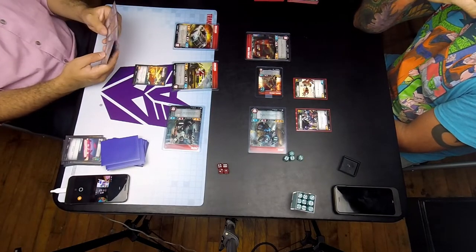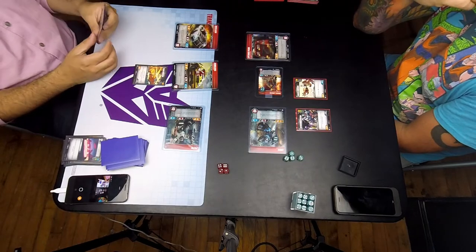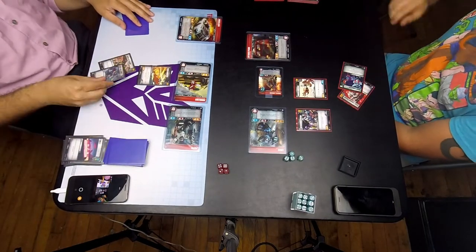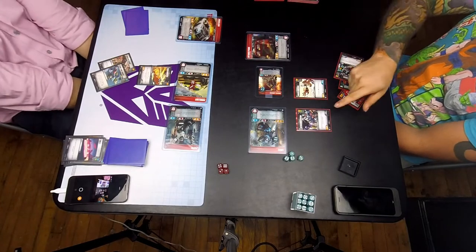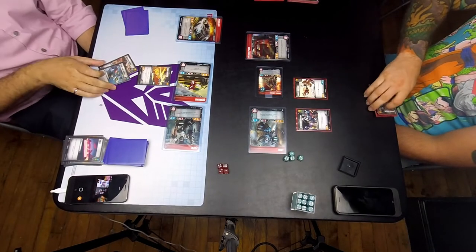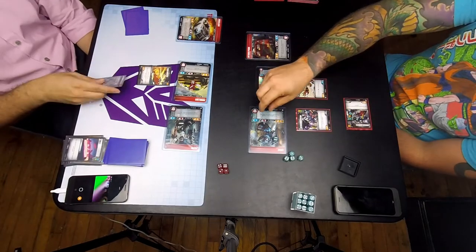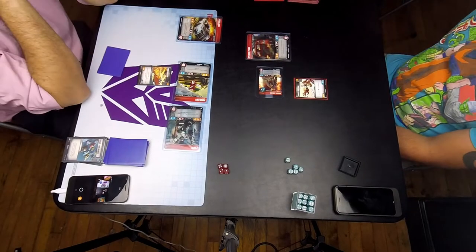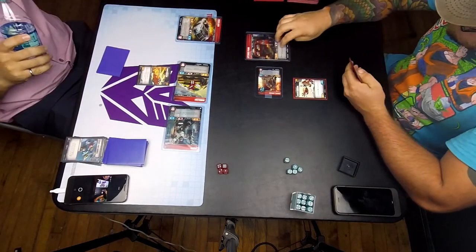There are Turbo Boosters to get an untap on Bumblebee. Unfortunately, me switching Prowl to get a bold, I think may have been a mistake also. If I flipped Bumblebee previous turn, I could have put the Turbo Boosters, untapped him, put him back in bot mode, and scrapped an action to try and get a better hand. So I'm learning.